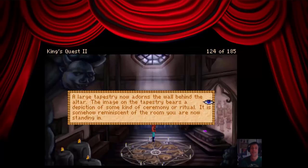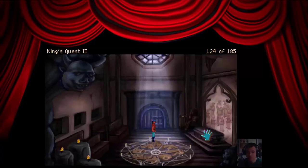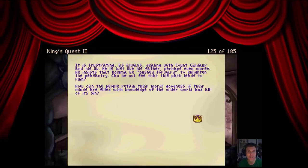There are a number of brown robes on the floor, similar to the one worn by the monk you met earlier. The crucifix has been removed from its original place of prominence and now leans at a careless angle against the wall. A large tapestry now adorns the wall behind the altar — the image bears a depiction of some kind of ceremony or ritual, somehow reminiscent of the symbol you are standing in. You see a book sitting on the altar. It appears old and worn — it's a journal written by Lowolf, head monk of the Church of Kalima. Looking through it, you see a paragraph with a name you recognize: 'It is frustrating as always dealing with Count Kaldor and his ilk. He is just like his father, perhaps even worse. He insists that Kalima be pushed forward to enlighten the peasantry — can he not see that this path leads to ruin? How can the people retain their moral goodness if their minds are filled with knowledge of the wider world and all of its sin?' Sounds like a very repressive author.